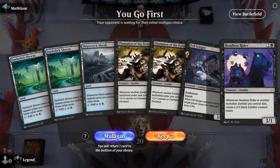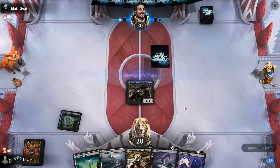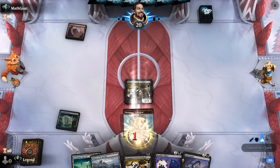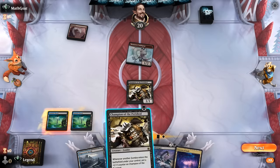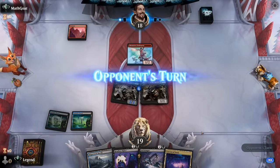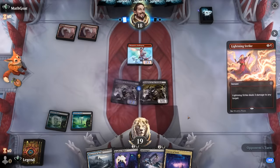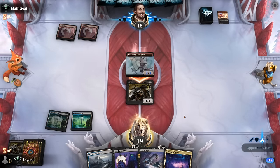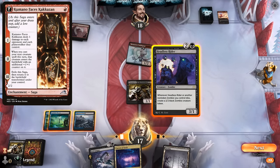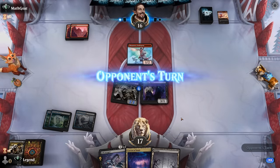We're on the play with a keepable hand — double Champion of the Perished is a nice start. We can maybe Headless Rider before sacrificing to Fell Stinger. For now I'll attack — don't really want to stay back to trade, want to try and get our Headless Rider going first. They have the Lightning Strike here. As long as our opponent doesn't have an Etching of Kumano in play they can't exile our zombies, so we'll get the Zombie Token. Then next turn Fell Stinger, potentially sacrificing itself.